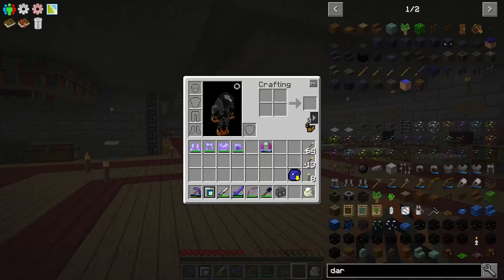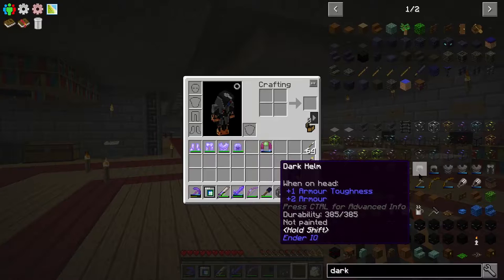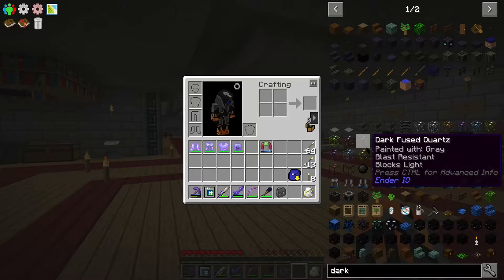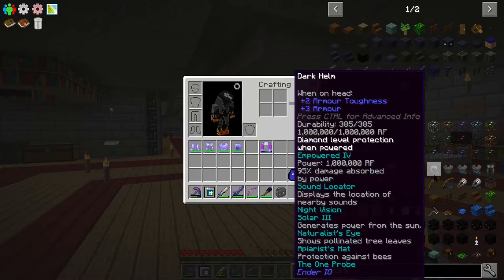If I come into my NEI here and type in 'dark' and scroll through the options, you'll see the armor from Ender.io: the dark helm, dark plate, dark leggings, and the dark boots. What's special about this armor is you can add abilities to it — shown in blue. When empowered, they give diamond-level protection, you can add further enchants, and 95% of damage is absorbed by the RF stored in the armor, so it lasts a lot longer than normal armor.